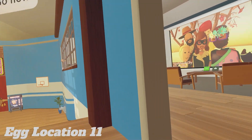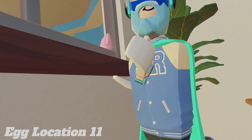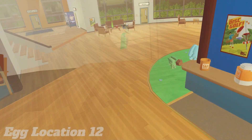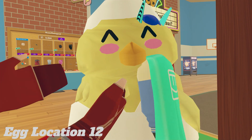The next one's going to be right over here. It's a bunny in the window — you can't stare through yourself. Click on a chick and you should hear the sound.